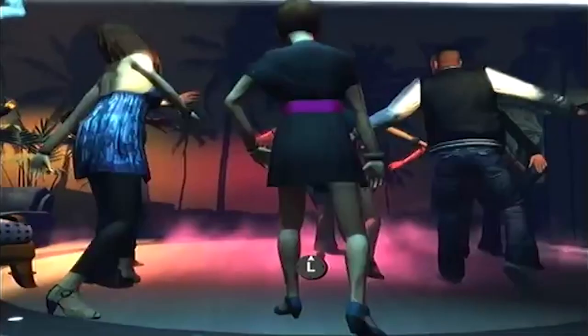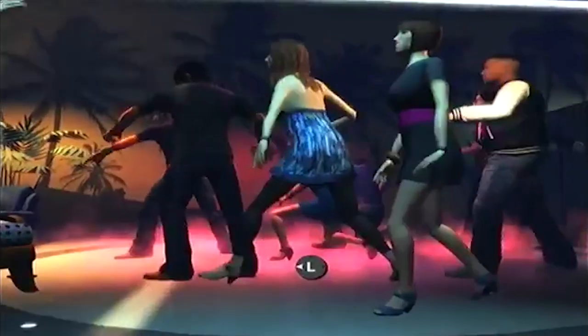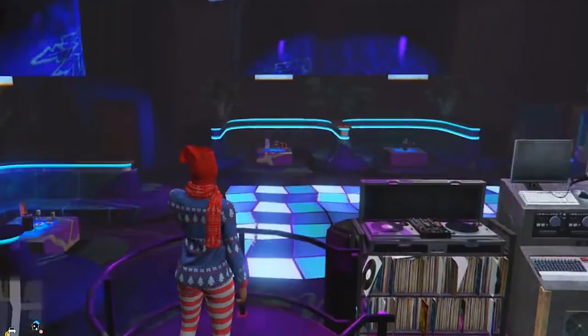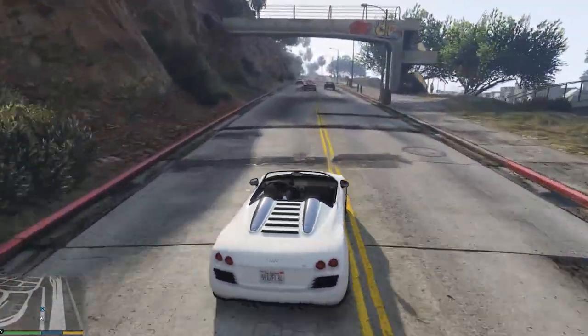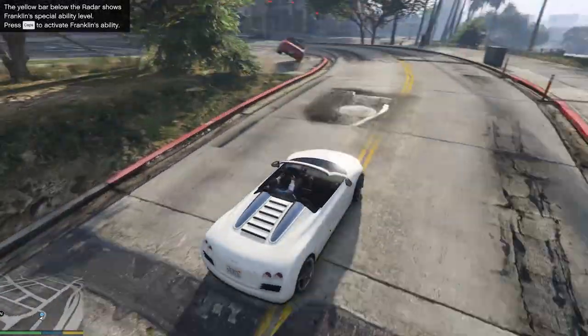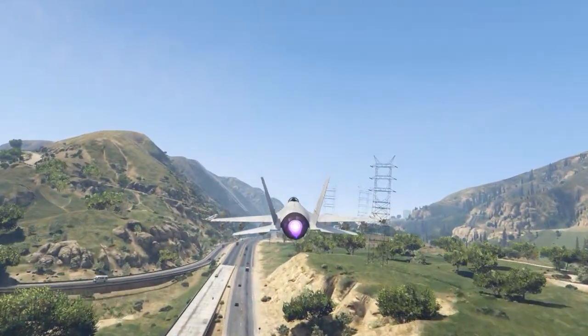It's unusual that Rockstar would model this entire club and not use it at all — it's pretty detailed. Even the Tequila La La, you do go in there in a mission, but at least you go in there. This club isn't used at all. There's a possibility it's cut content, but the fact that it's not in the PS3 and 360 versions and it is in the PS4 and Xbox One version might suggest it's coming in one form or another. I'm not sure whether anyone's investigated whether it's in the PC version, but the PC version is most likely to have some trainer available where you might be able to move through walls and get in there.